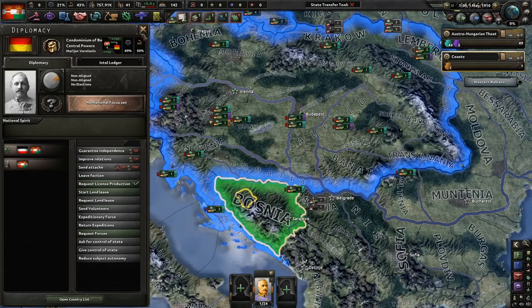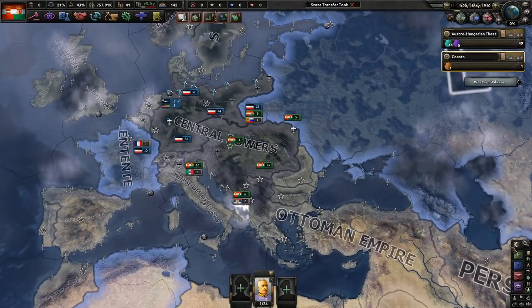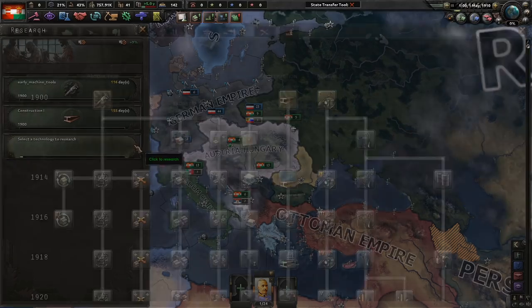Before we do anything else, there's a nice Central Powers setup. Russia's in the Entente, which is a little frightening, not going to lie. Let's get some research going. With only three research slots, the research tree is a little different from regular vanilla HoI4, but not drastically so.